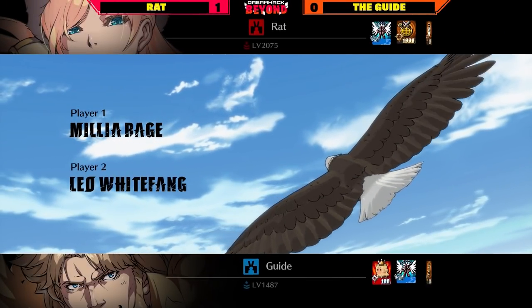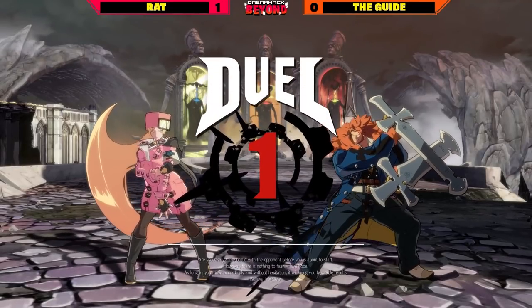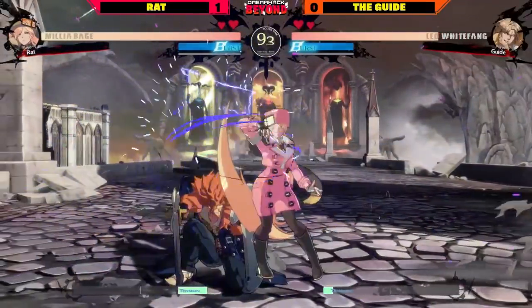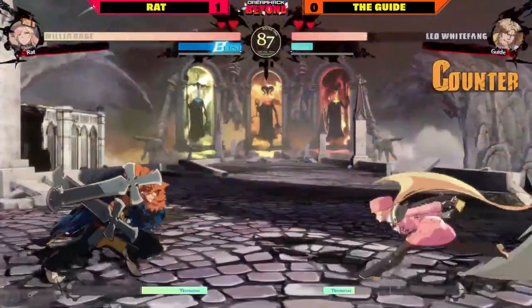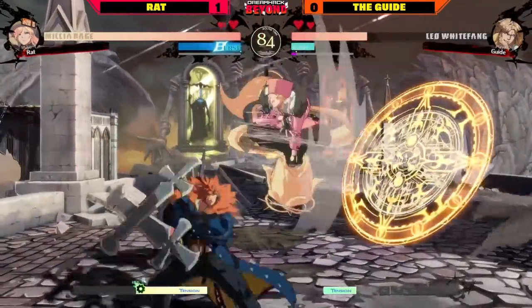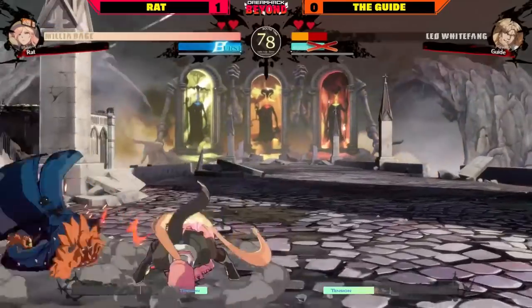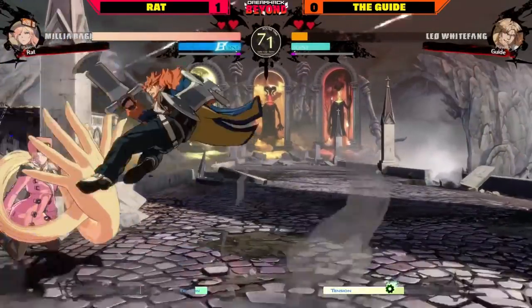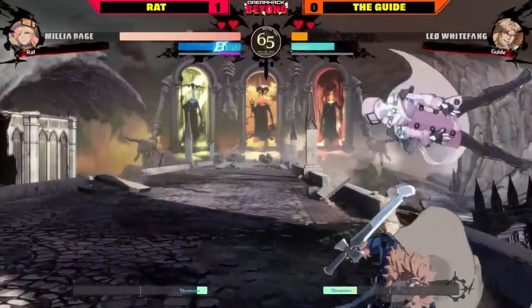Jumping right into the next game. I like how their avatars are matching — they both have the racing helmets on. Immediately IAD into j.H gets the cross-up, then the throw. This time The Guide opting for a more aggressive start, but getting punished for it, and again getting punished for that DP. Rat making The Guide think twice, immediately has to go back on the defensive. The Guide hasn't really been able to get anything going — jumping out of the Disc but still in the corner. Crashes the throw, gets an opportunity in the corner. Impeccable defense from Rat getting out of the corner, RC to keep the pressure going, tries to go for a tick throw but it's a little too obvious and gets called out.